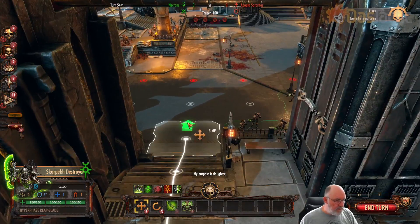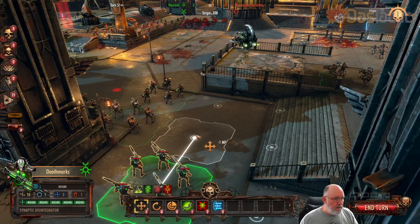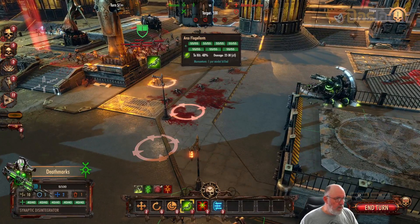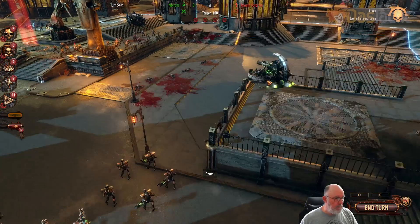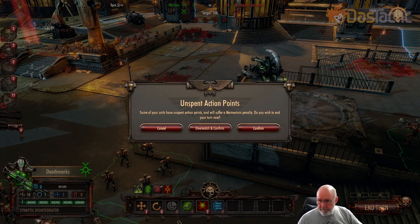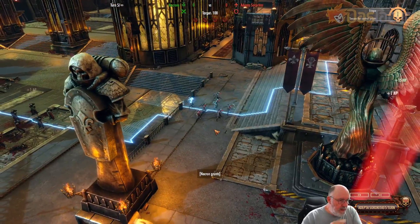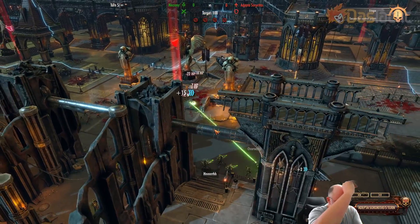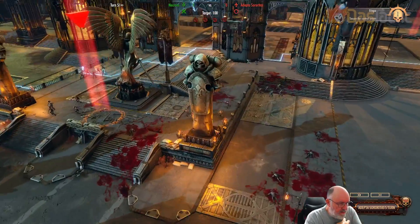We still have these destroyers — I'll move these up. Some Death Marks there. 48%, 99% — okay, we'll go that way. Just a bit of damage, that's all. We'll end our turn there and go into overwatch with some of the units. Okay, that's the end of that one.